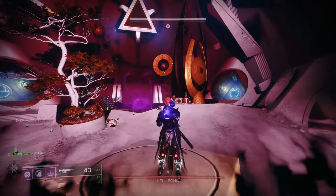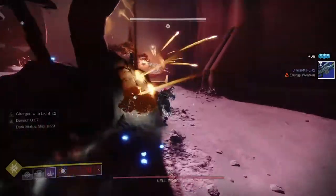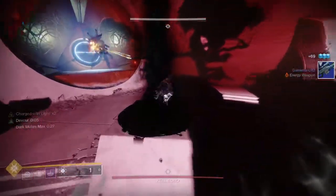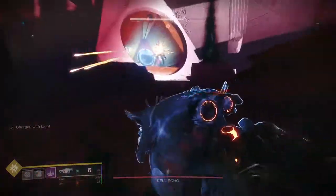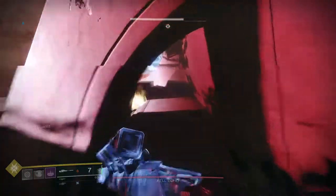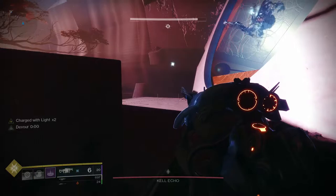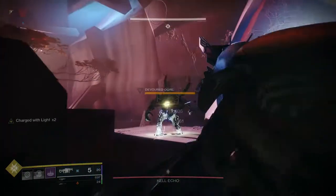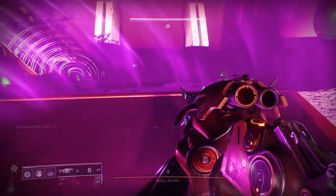Welcome to the boss fight — Kell Echo. This encounter still uses the major mechanic of the entire dungeon: create motes and bank them where they need to go. Wherever the pillars are, the echo of the boss will also be there. Not only will adds try to kill you, but the boss will be taking shots at you as well, so go from cover to cover while creating motes and survive. Every time you bank a mote, an ogre will spawn — use whatever you can to take care of it. Once you've banked all three, step in the middle to start the boss's DPS phase.